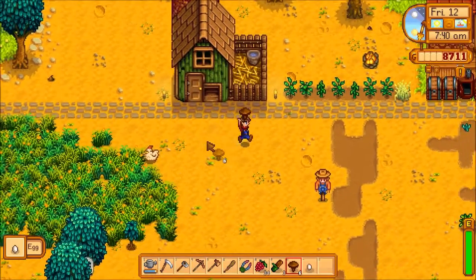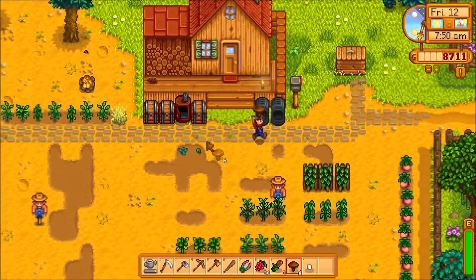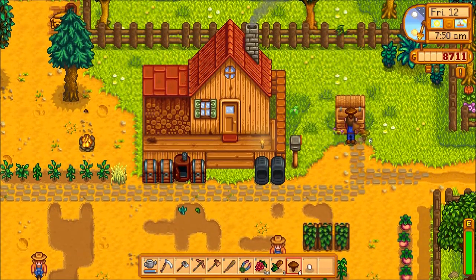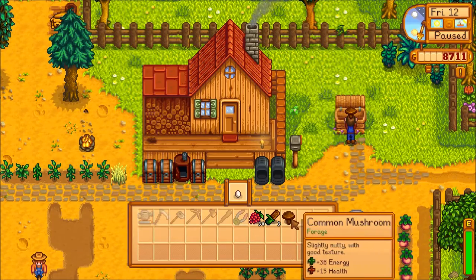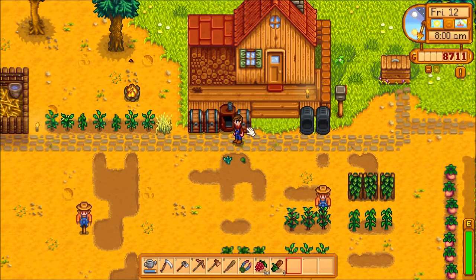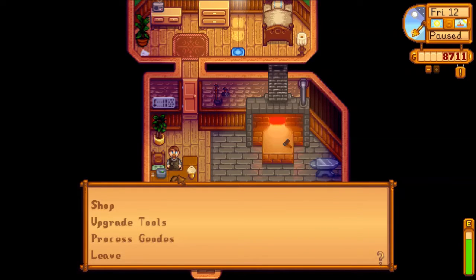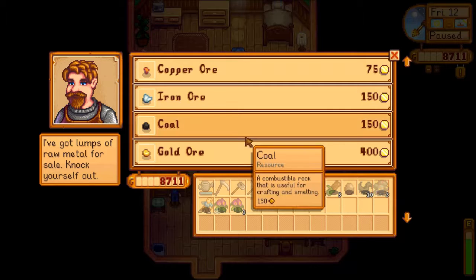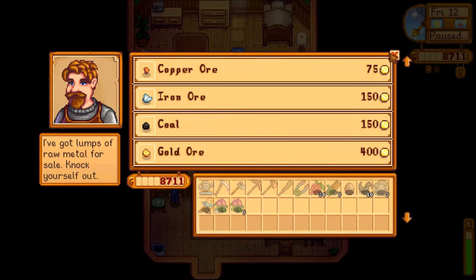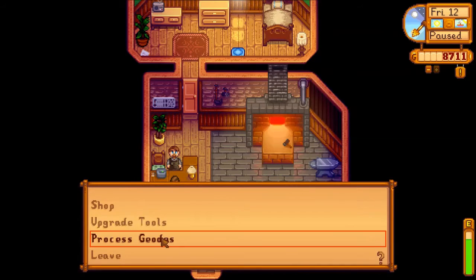Looks like the chicken has been eating the grass instead of what's in the coop, which is nice. During winter we'll need to have all that grass stored since it probably won't grow then. Let me water and then take a trip into town. The scythe cannot be upgraded, so it looks like we won't need any more copper for upgrades. We could get iron ore but I don't want to buy it — we haven't found it yet.